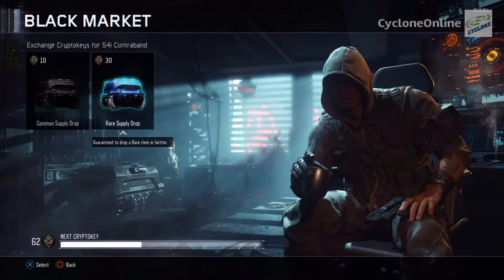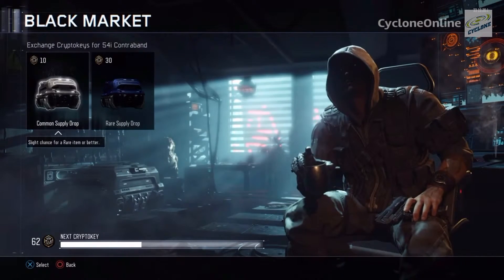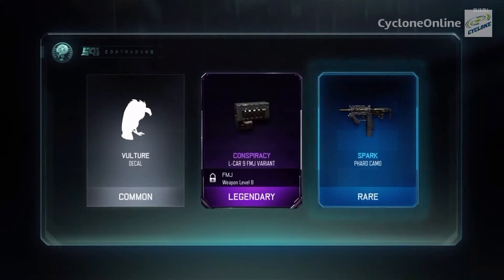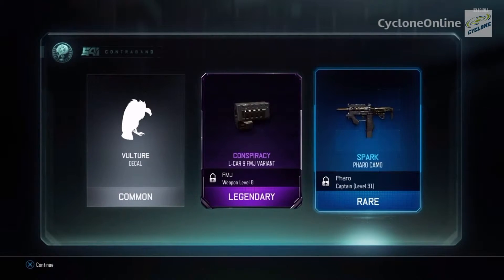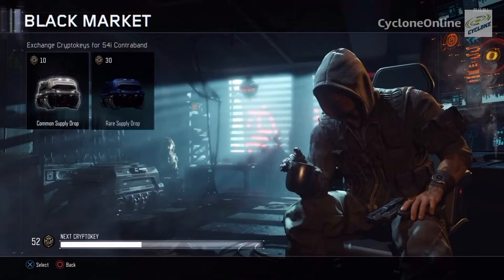I could afford to buy two rare supply drops, but I always get legendary and epic on common supply drops, so we're opening those. First supply drop — we got a Vulture! What did I tell you? I always get legendary stuff on common drops. We got an LCar-9 FMJ variant and a Spark camo, Faro camo. It's only available at weapon level 31, and this one at weapon level 8. Not bad — at least we got something good.